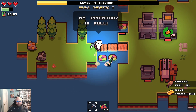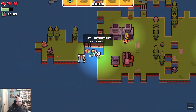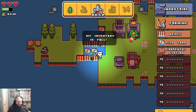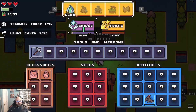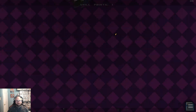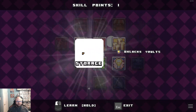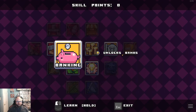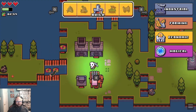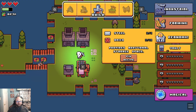Oh, I can't get to that? So that means I need to build some more bridges. I have a full inventory, so I got to get vaults here. I think vaults are essentially chests. Storage — yes, unlocks banks, unlocks slot machines. This lets me potentially build a vault.